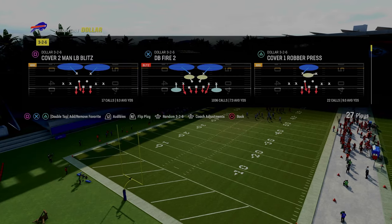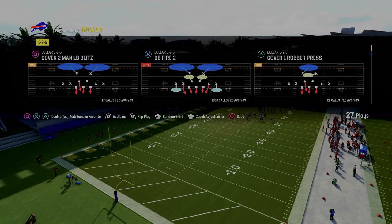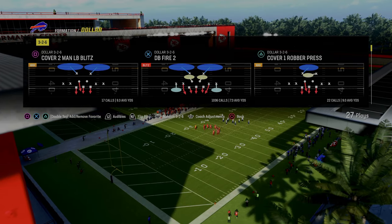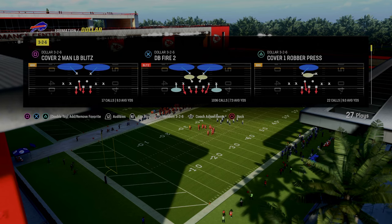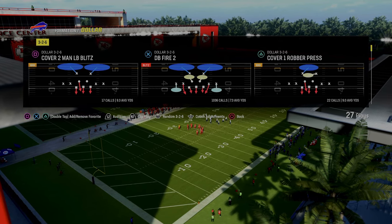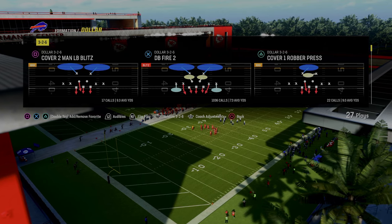We're going to be doing it out of the dollar three-two formation in the Kansas City Chiefs defensive playbook. If you want to get my entire ebook on this defense, make sure you join the Patreon — the link is going to be in the description. It's only $10 and it gets you access to all of our ebooks, all of our updates, all of our full schemes, everything for just $10.